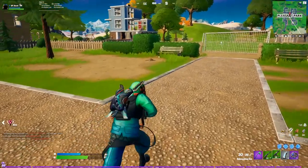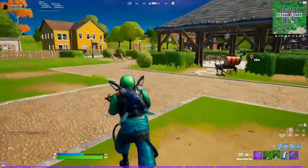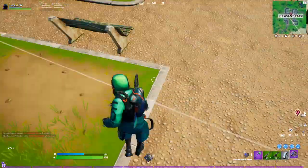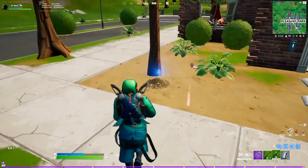The Gnome questline — this is quest 4 of 4. You have to bury Gnomes in Pleasant Park or Retail Row. Here I chose Pleasant Park. The first one is right just south between the middle building and the soccer field. And the last one is just in front of the brick house here on the left by this tree.